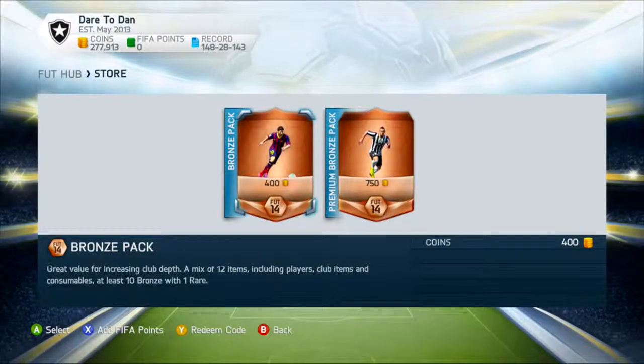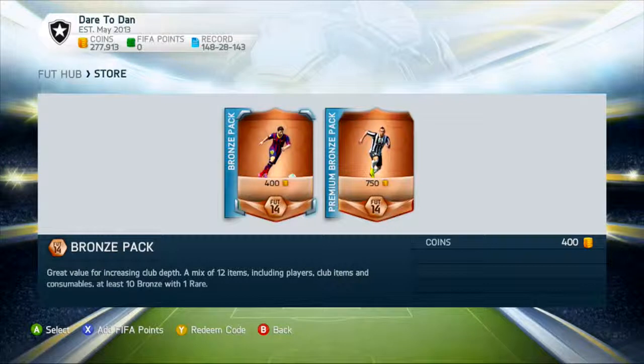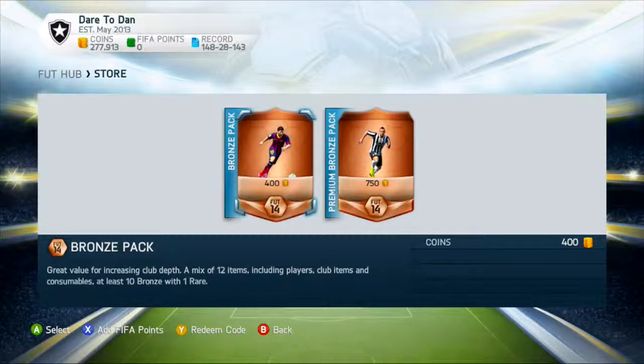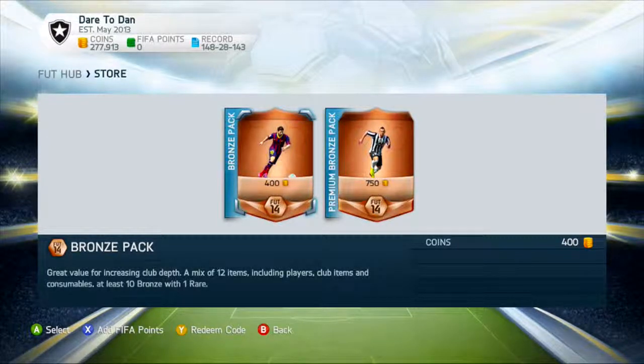Now you just have to wait — they'll either sell straight away or it'll take a long time, so just keep listing them up and they will sell eventually. Don't lose hope; it doesn't always happen immediately. Also, sometimes in packs you might get a bronze player from the Barclays Premier League, Serie A, or Liga BBVA. If they're from those leagues, put a price of 150 coins or check their cheapest buy-now price first.